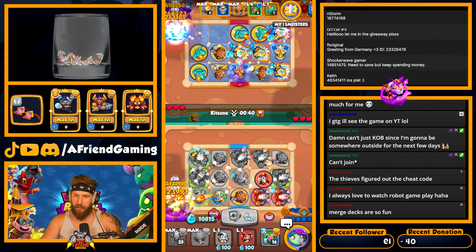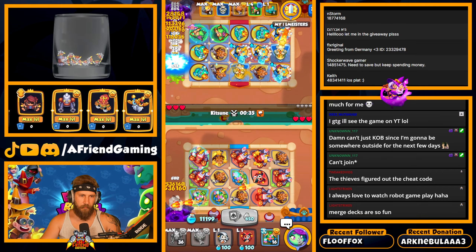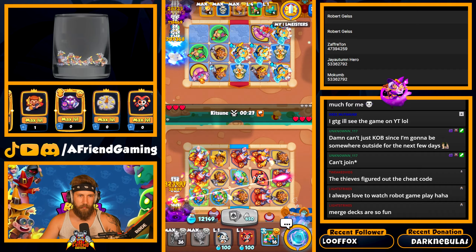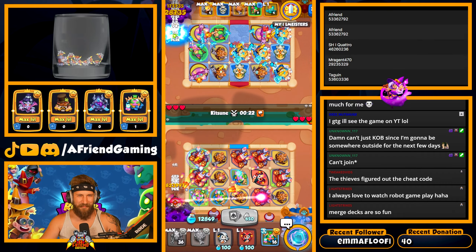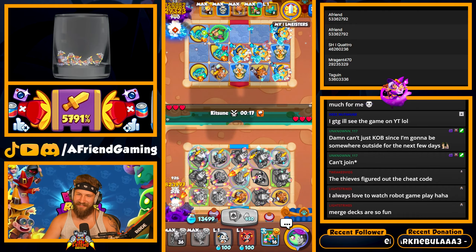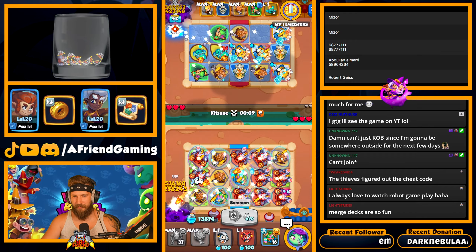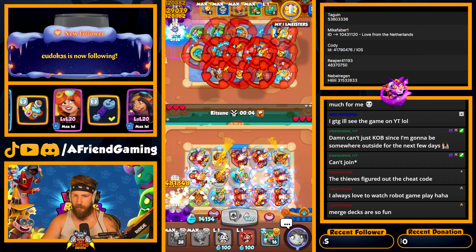Copy that, merge it — nice! Big old tier six, that's actually maybe one of the better things I could get. You can't just Kob since you're going to be somewhere outside for the next few days — man, I would love to. It's such a refreshing game, so fun. I love playing new games like that. We have so much mana, we gotta go!